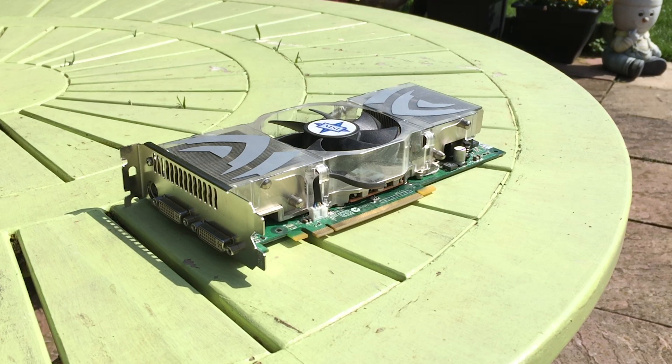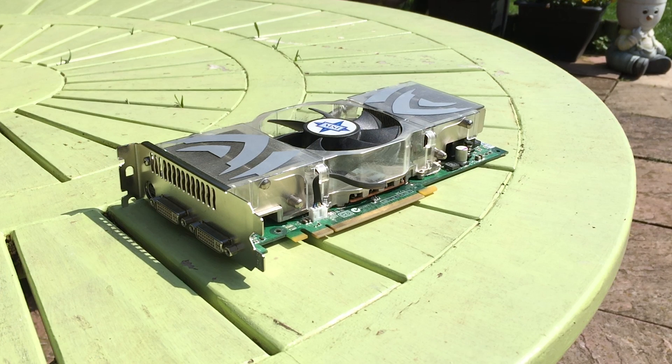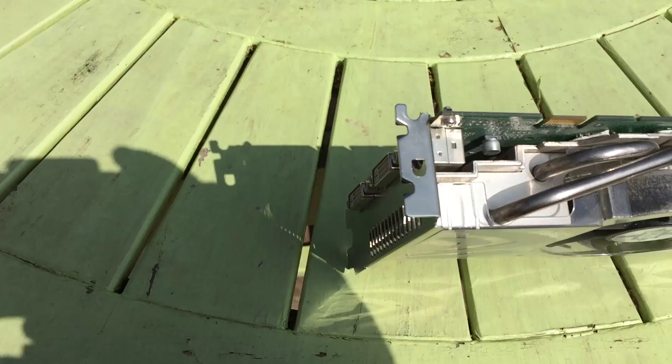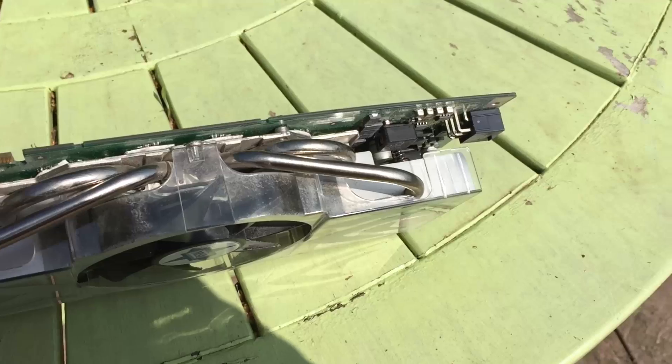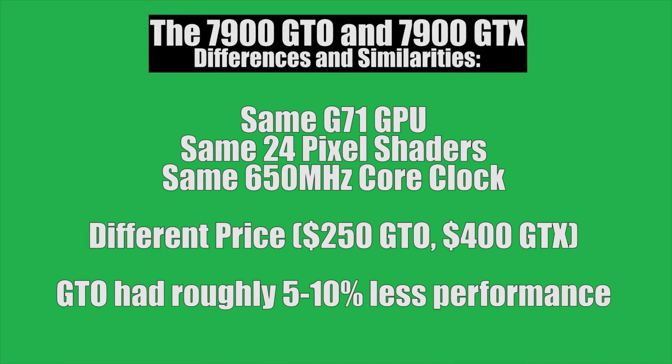Oddly enough though, perhaps that latter saying may apply. The 7900 GTO offered the same great performance as its bigger brother, the 7900 GTX, even with a little something taken away. The 7900 GTO featured a lower memory clock, different memory timings, and lacked a couple of features, but underneath it was based on the exact same G71 GPU as the 7900 GTX and features the same amount of pixel shaders, same core clock, and same memory type.